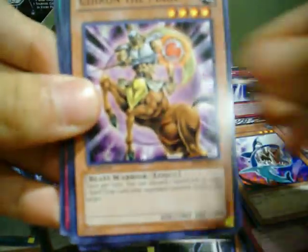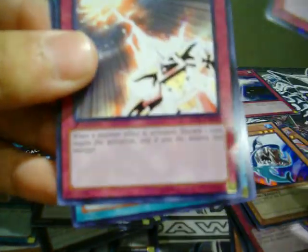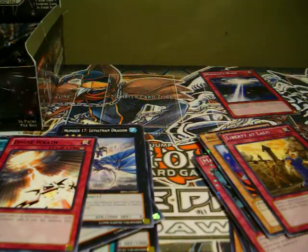We got Pitch Black Werewolf, Chiron the Mage. A Star Foil: Liberty at Last. And a rare: Divine Wrath. Ooh, nice — a Forbidden Chalice, excuse me.